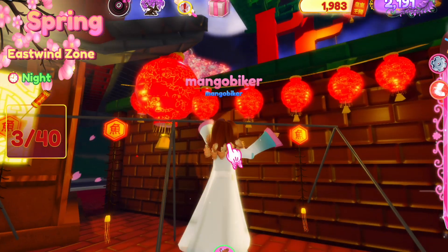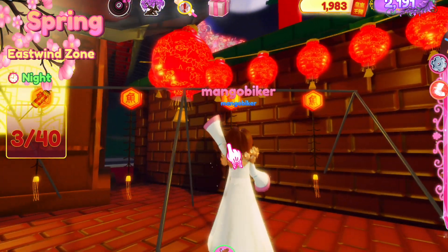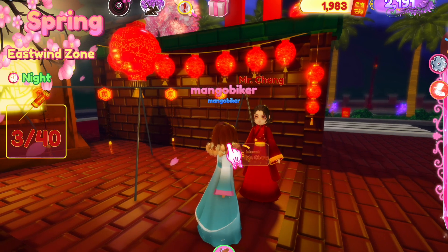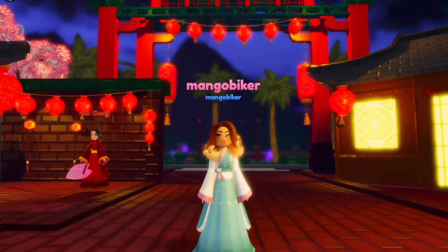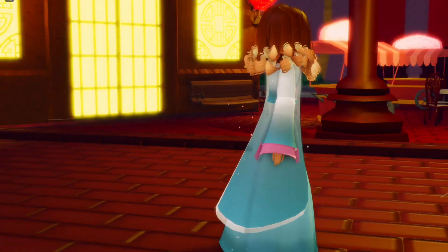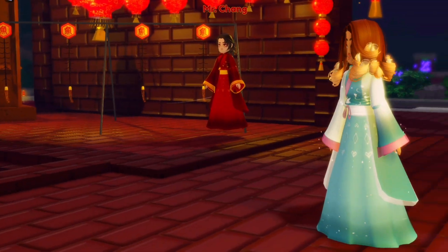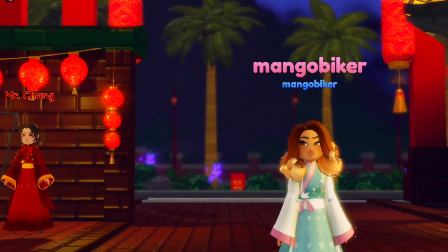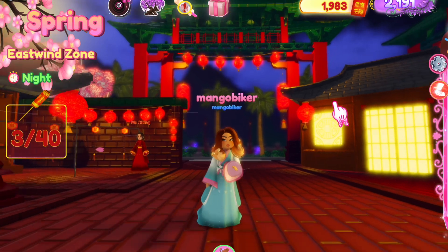After you hold it down, it'll become really bright and then explode in the sky. Once you do those two over there, you're going to want to come... I forget which one you have to do first, but it is a specific order. Once you light all those fireworks, talk to him and you'll get the beautiful set. It's super pretty, super easy to get, and it's an entire set that took only just a few minutes to complete the quest.